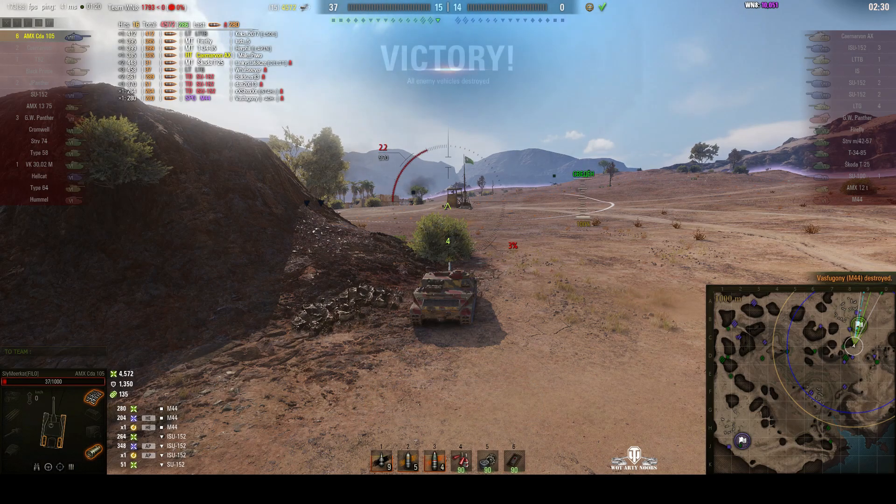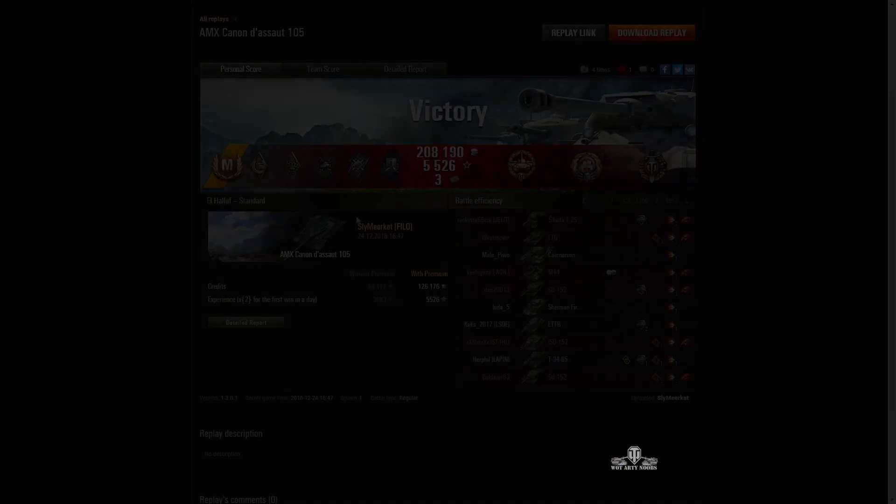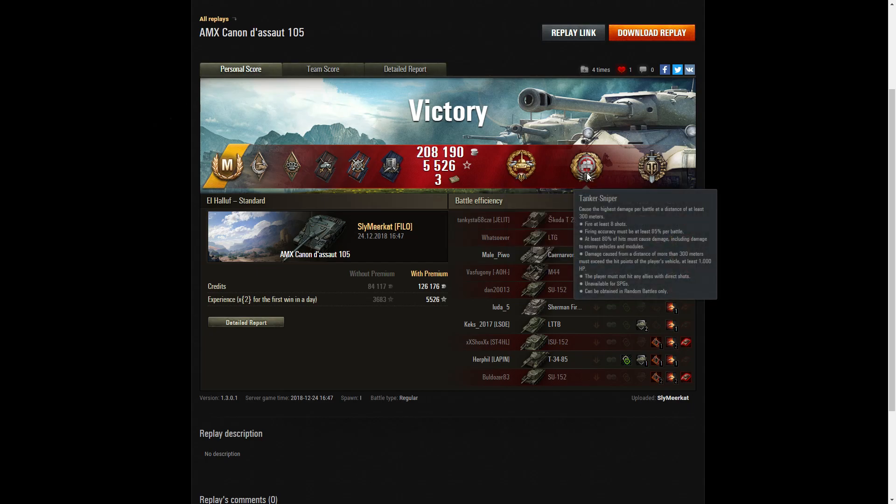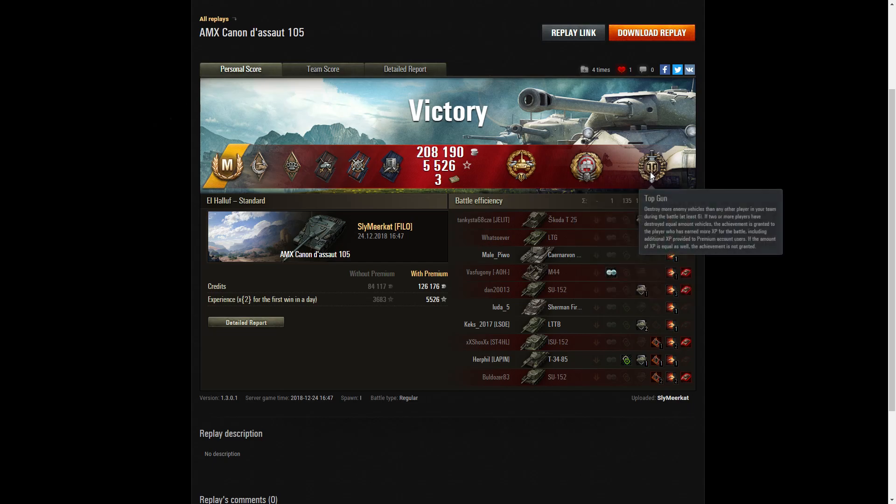Fantastic play by Slimy Akata Filo — that was brilliant. Let's have a look at the end of battle stats. It's an Ace Tanker in the AMX Canon Dessau 105. He got a Hand of God for surviving the battle having received damage from four different enemy tanks, a Bruiser Medal for getting at least five critical hits — he got seven. A Duelist Badge for taking down two tanks that did damage to him, a Fire for Effect, a Shellproof for blocking more damage than his own vehicle's hit points, a High Calibre for the highest damage in the battle, a Tank Sniper for most damage at 300 metres or more, and a Top Gun for getting at least six kills — exactly six.